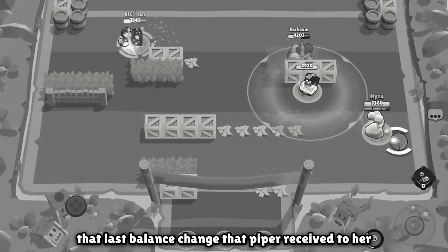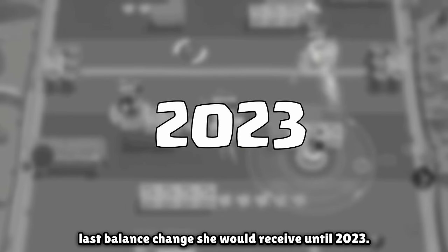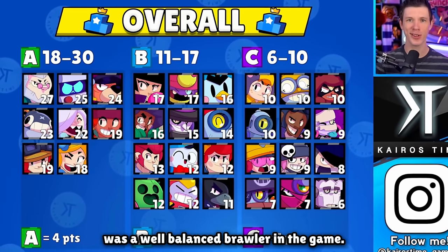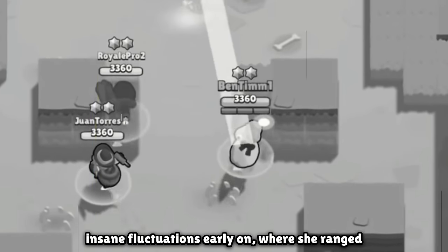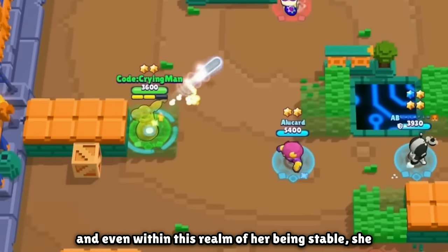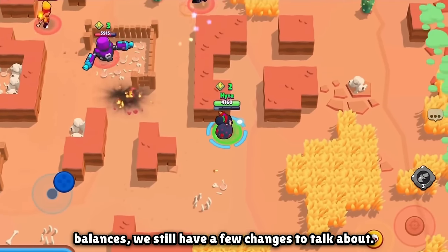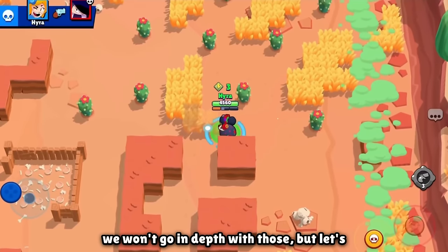That last balance change to Snappy Sniping in 2020 would be the last balance change Piper received until 2023 — insane for a brawler to go that long without one. I honestly view it as a good thing: Piper had finally gotten to a point where she was a well-balanced brawler. She wasn't necessarily exceptional but was pretty good and stable. Considering her insane fluctuations early on, finally finding some semblance of balance is a pretty cool achievement. She did have some metas where she was better than others, allowing her to shine brighter on occasion.